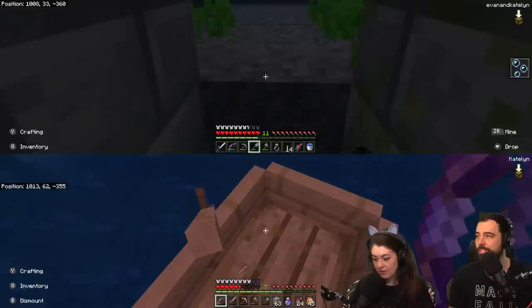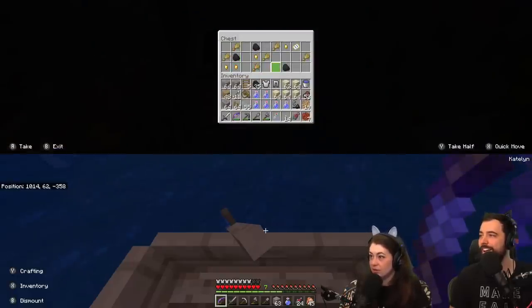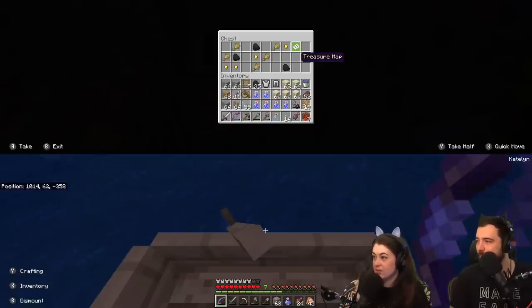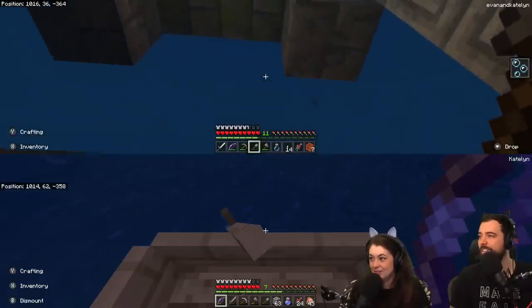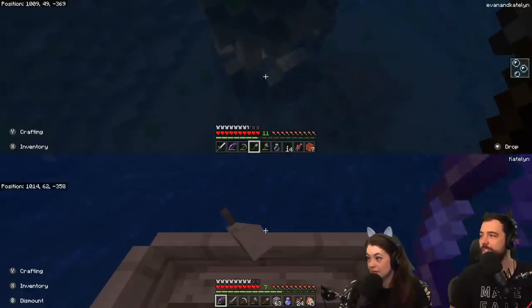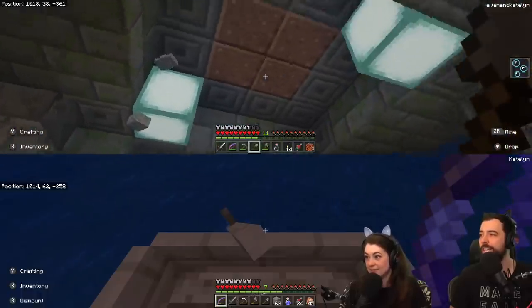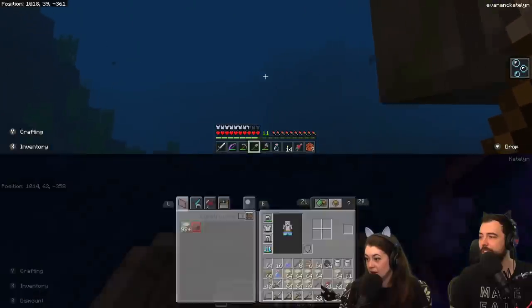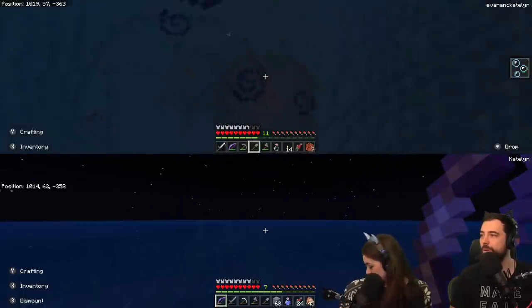Oh my gosh - the chest! Yes! So, some gold and a map - a treasure map! That's cool at least. We need a silk touch to get those glowing blocks. Let's mark the location of this and we'll come back here for those two. So the whole reason why we went out there was to look at the kelp forest, and we got distracted by chasing dolphins.